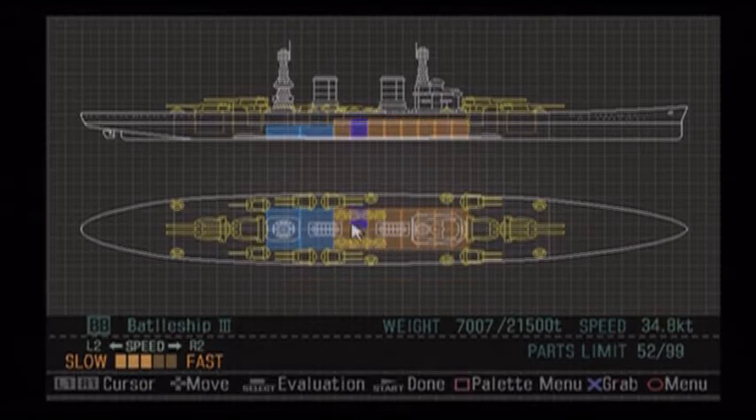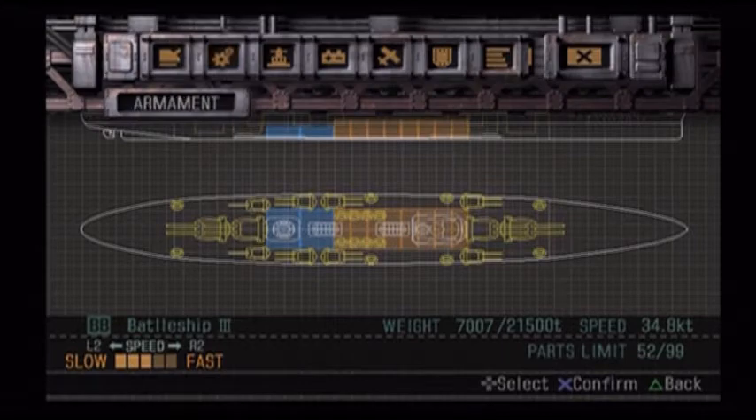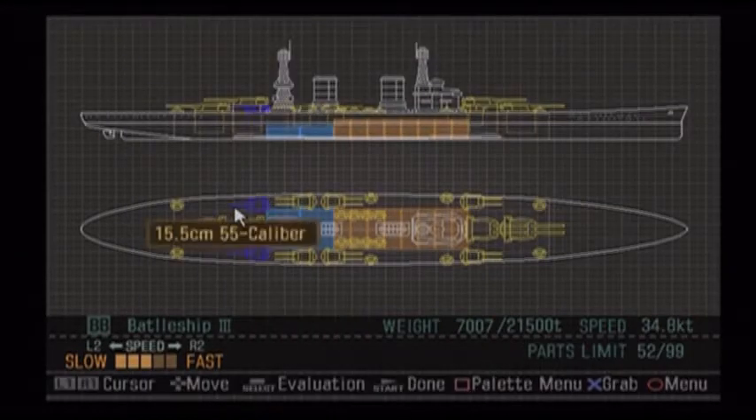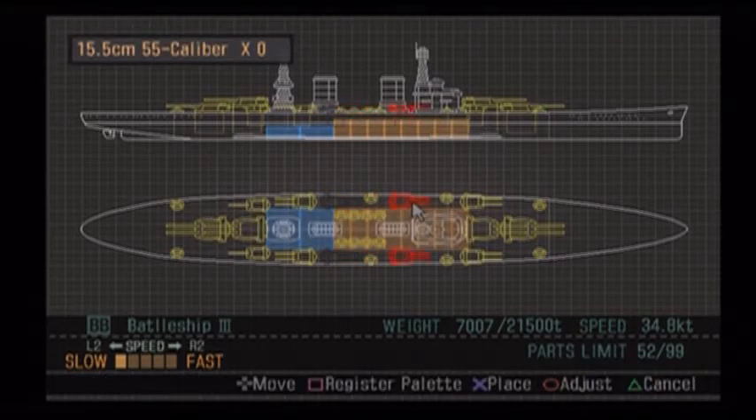There were seven on either side, so what I've done here is gone two, four, six, and seven on each side. When I pull up the weapon list, you see I have two of these — one is the double barrel and the other is the single barrel — just to simulate the barbettes on the sides. I cannot put these in the middle because of the boilers.